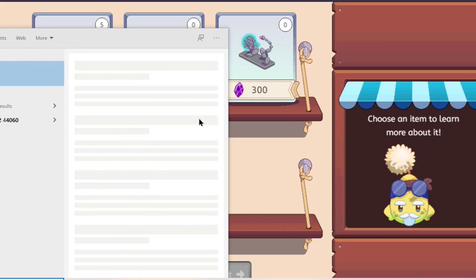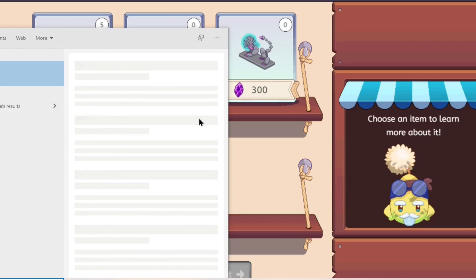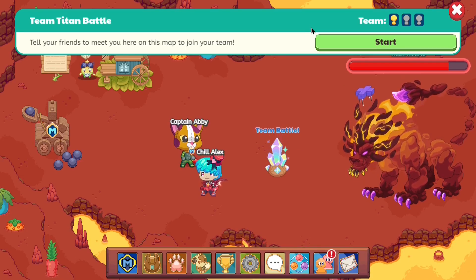Now if you divide this by 4, this is how many battles we need using the catapult — 2,070 battles. Using our wizards, we need to do approximately 1,035 battles. And voila, we have spawned the titan, so let's go to the battle and click join.